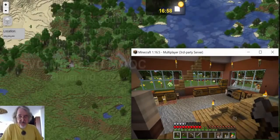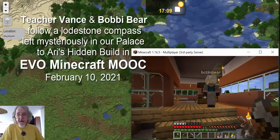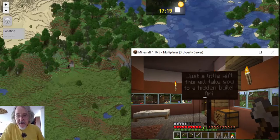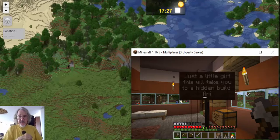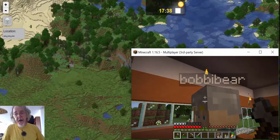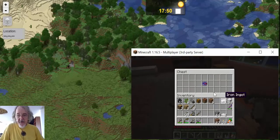Here we are. We were expecting to find Mireya here — she wanted to learn some things about EVO Minecraft MOOC — and while we're waiting, we decided to check out this box that Ari has left us. He says, 'Just a little gift. This will take you to a hidden build. Signed, Ari.' And as you can see from the name above her head, that's Bobby Bear. And I'm Teacher Vance. And we're in EVO Minecraft MOOC.